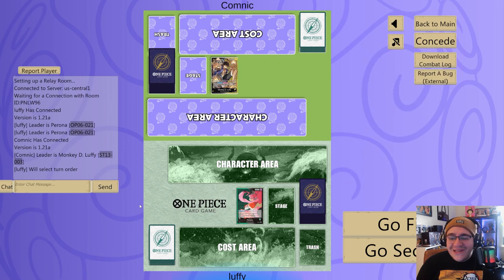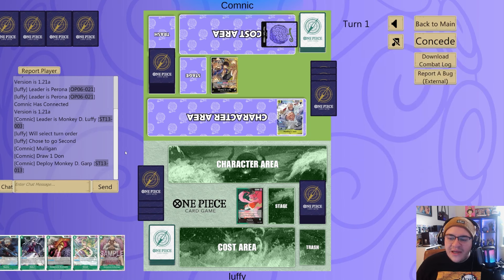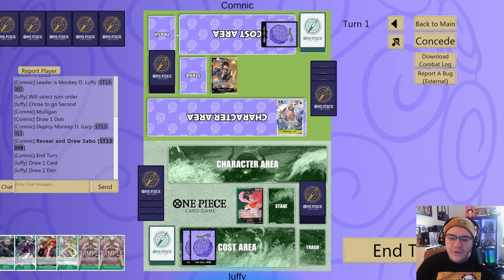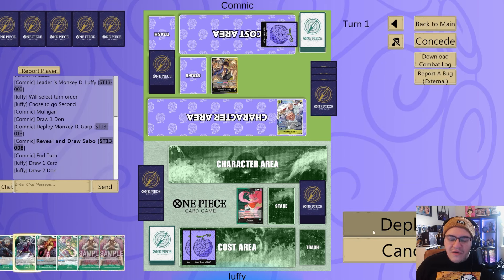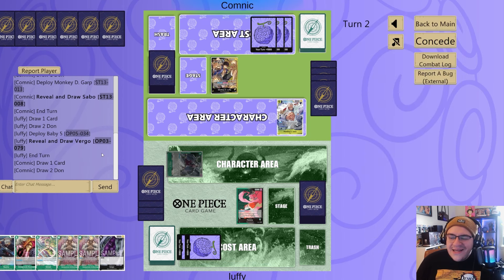We jumped into a game against Black Yellow Luffy and we're going to choose to go second. Unfortunately we can't play against OP06 decks, but we can play on the sim with this leader in the eastern format up to EB. We're going to keep this hand — I do like the Baby Five here, that's going to help us out a little bit later. I haven't played against these Three Brothers decks very much so I'm a little frightened. I know that they get very big and buffed up, especially Luffy being able to bring back multiple cards off of Moria and then become like a 9K leader every turn — very very scary.